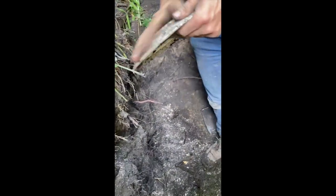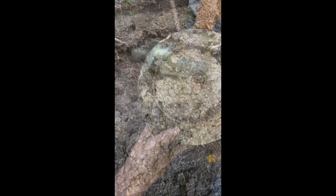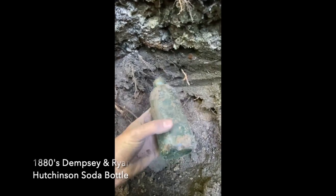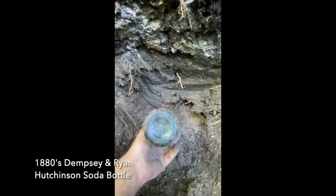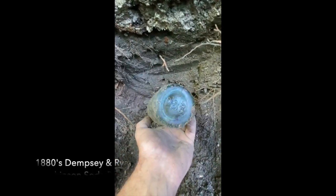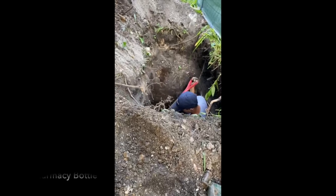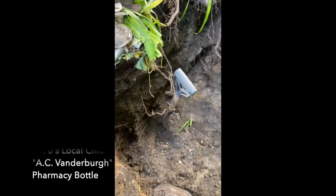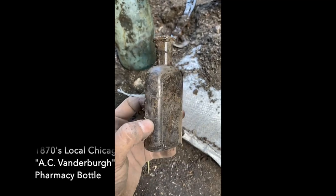This one's kind of neat. A lot of whole stuff down here — gives us hope that we could find them intact. We got our first decent pull out of the hole. Let's see what it is — Dempsey and Ryan. Nice — early bottle. So Michael pulled this out. We got two pits going — I think that's the 1880s pit, and the 1890s pit. Just pulled this 1880s druggist out of there.